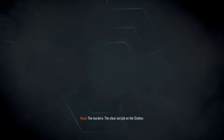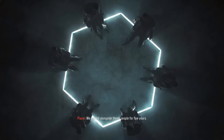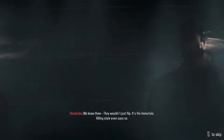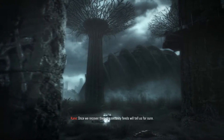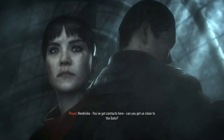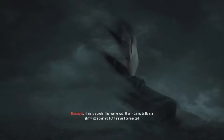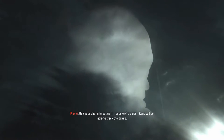Mission will start — see you guys on the other side of this opening scene and loading screen. The murders, the clear-out job on the station — all signs point to Taylor's team being compromised. We served alongside these people for five years. It wouldn't just flip. It's the Immortals — killing style even says so. They took the station's data drives. Once we recover them, the security feeds will tell us for sure. Hendricks, you've got contacts here. Can you get us close to the ghost? There's a dealer that works with them — Danny Lee. He's a shifty little bastard, but he's well-connected. You use your charm to get us in. Once we're close, Kane will be able to track the drives.